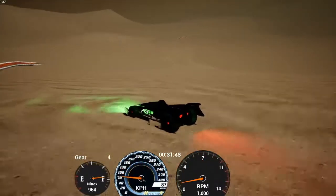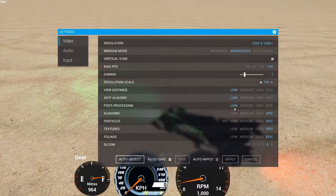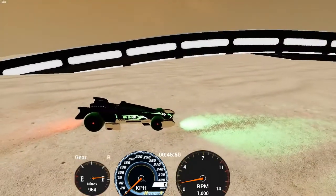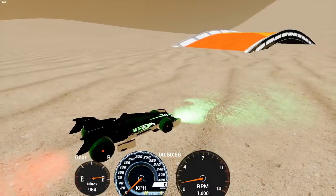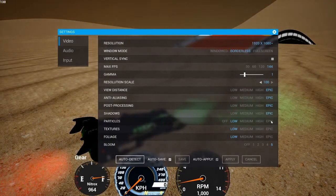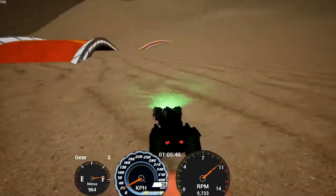I'll just turn it down so you can see the difference. I'm going to put everything to low. Now you'll see it's a lot harder to see the edge of the track, whereas it was quite visible before. If we set it back to all the high settings, it just makes the game look that little bit neater and makes the edge of the track a little bit more noticeable.